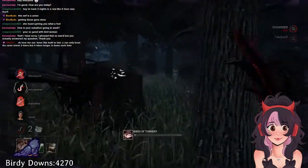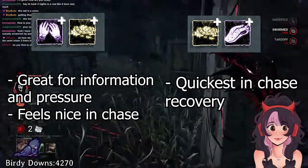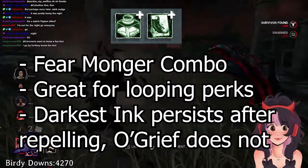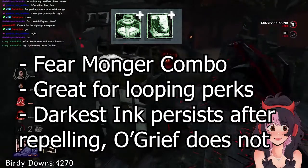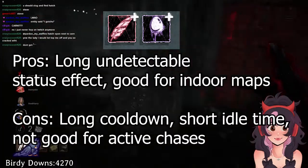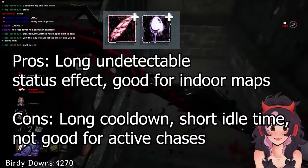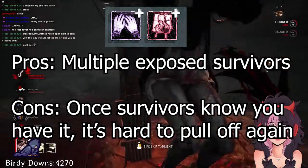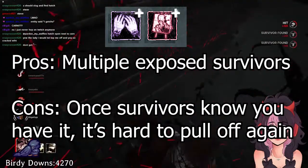I have a few favorite add-on combinations. Festering Carry-On and Severed Hands is usually my go-to, but I also enjoy Festering Carry-On and Severed Tongue, which increases the speed cooldown recovery after firing a crow, making it very quick in chase. The Fear Manga combo includes Darkest Ink and O Griefo Lover, which can be really fun in active chases if the survivor has Windows, Bonds, or any exhaustion perk. Darkest Ink is the Blindness status effect whenever they are swarmed, and it persists for 15 seconds after they've repelled. Garden of Rot and Severed Hands gives you the opportunity to have multiple exposed survivors at once, which pairs really well with Starstruck.